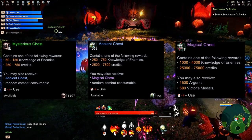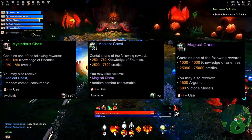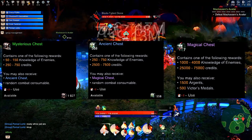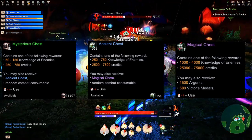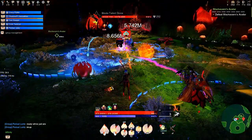Usually what I do — I collect a bunch of green chests first, about 1000 or more, then I start opening them. Then I open whatever I got for the Blue Chests and open the Magical Chest at the end. Next place is your PvP ranking.